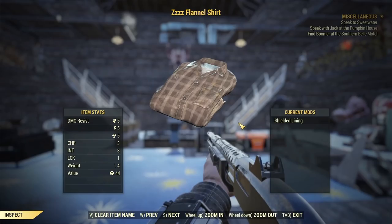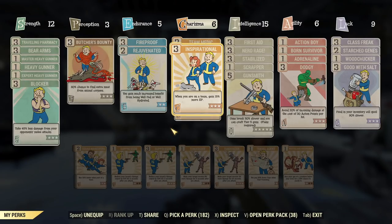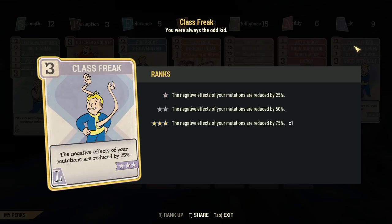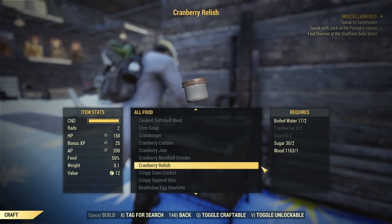Use a Casual Shielded Under Armor with plus three Intelligence. Treat yourself with the Egghead mutation. Go into your perks and equip Inspirational, Strange in Numbers, and Class Freak. Take a nap in your camp for the well-rested buff.